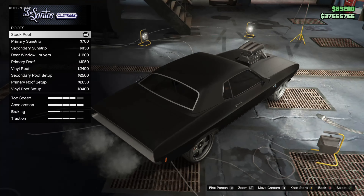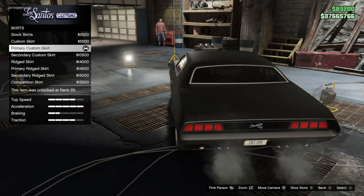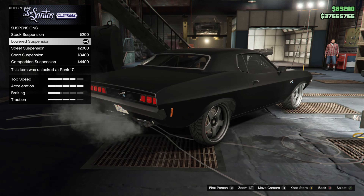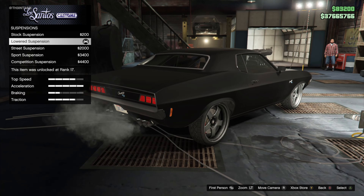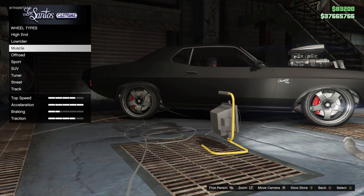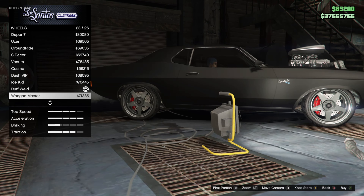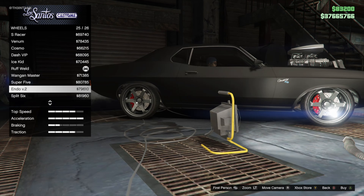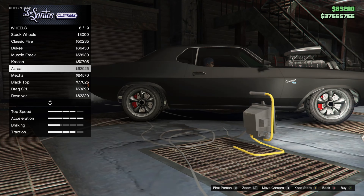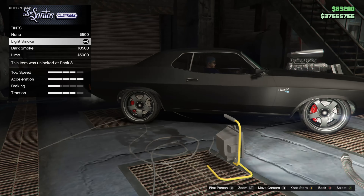For the roof select stock. For skirts you need the primary custom. There's no spoiler for this build so we'll skip that. We selected the lowered option for the suspension. For the wheels we selected the chrome rough weld from the sports category. There are a few styles that work in this category such as a wangdom master or endo v2s. Or you could go for the classic five dukes or azrael in the muscle category. Once again this really depends on which variation you're building. And lastly for tint we selected light smoke.